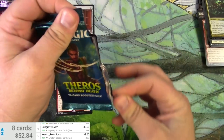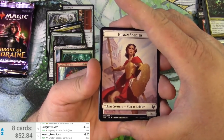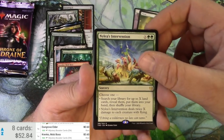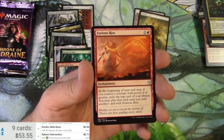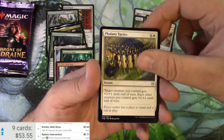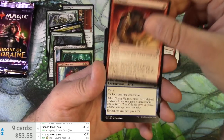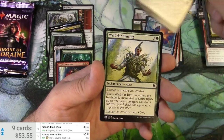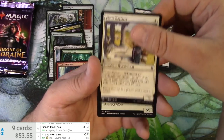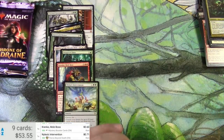Theros Beyond Death — another side opener; hard to remember which sets have which style. The rare is Nylea's Intervention, and there's a Phalanx in there as well.